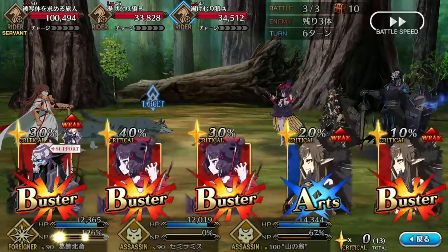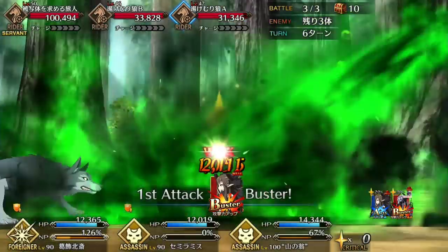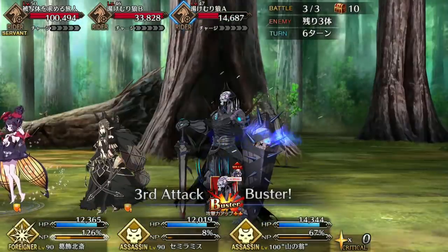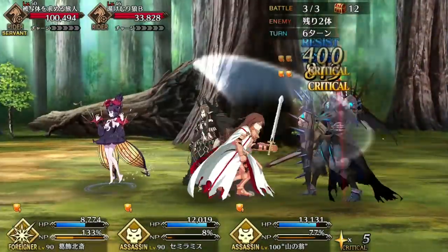Overall, King Hassan is a seriously powerful and well-rounded servant with few weaknesses. His skillset and passives are some of the best in the game, providing him enough damage and defense to work in any situation. His deck not only gives him strong damage, but also good noble phantasm gain and good star generating.